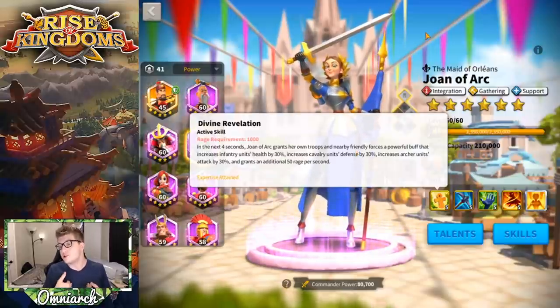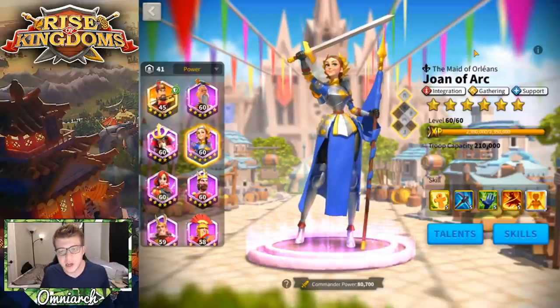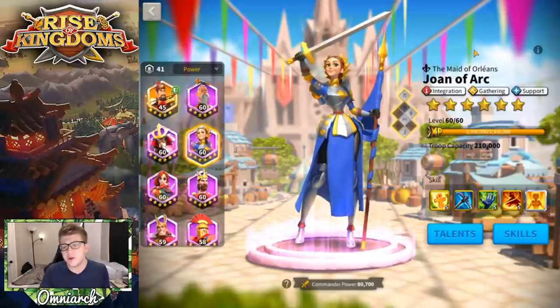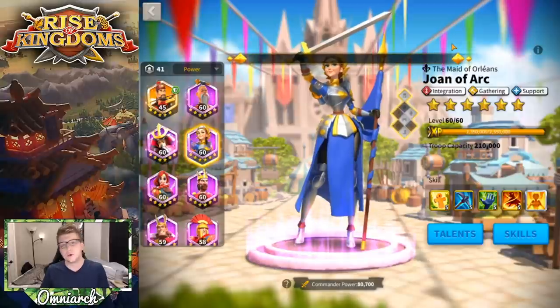In a huge crowd fight, a single Joan of Arc can move the tide of war in favor of the opposition, so you want to kill her as fast as possible. Once she's gone from the open field, your enemy loses those 30% buffs to their troop types, and if you have a Joan of Arc and they don't, that's a huge advantage. She also does some healing and rage regeneration.